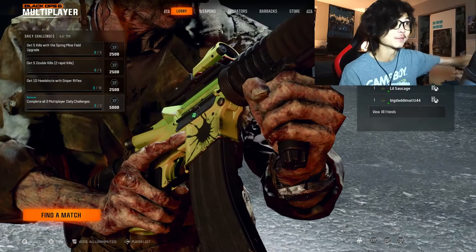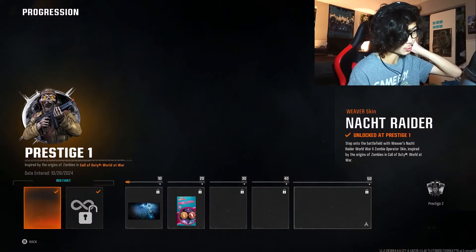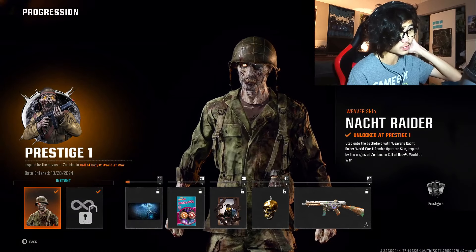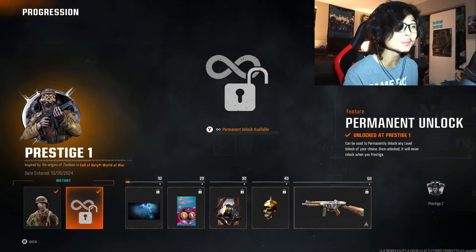As soon as I prestiged it gave me a new set of daily challenges even though I had completed the ones before that, so I'll have to get that done. Basically to go over what happens when you prestige: first you unlock the Nocturator skin for Weaver, which looks absolutely awesome.